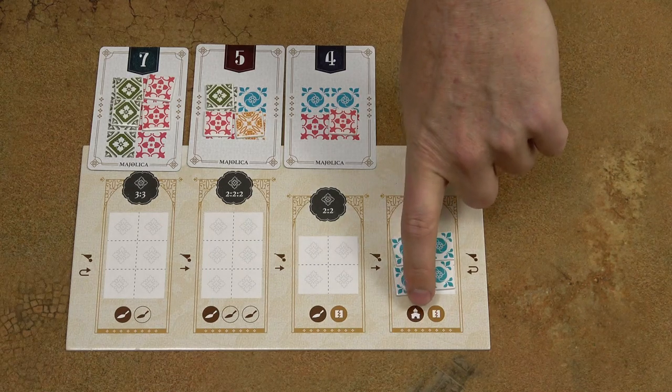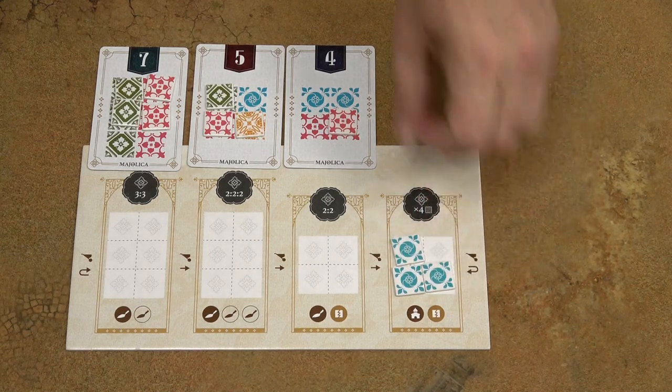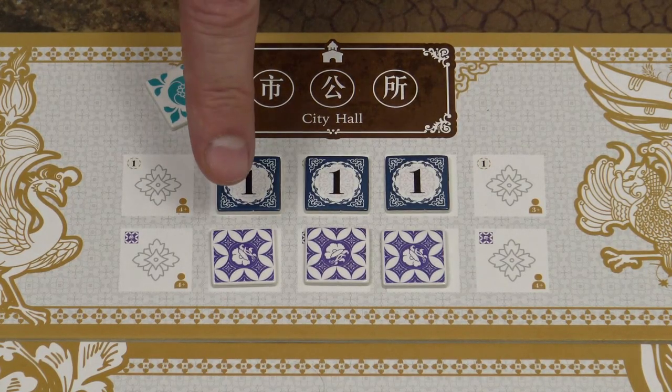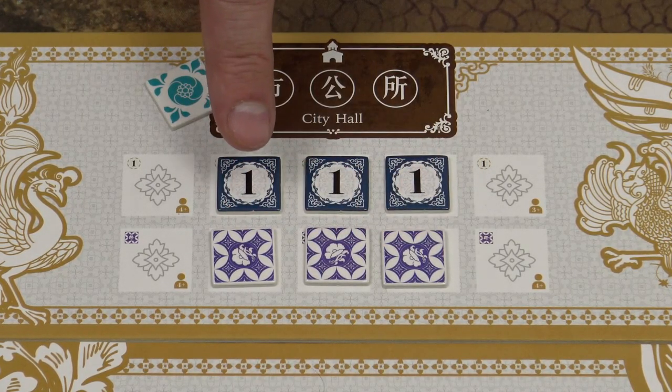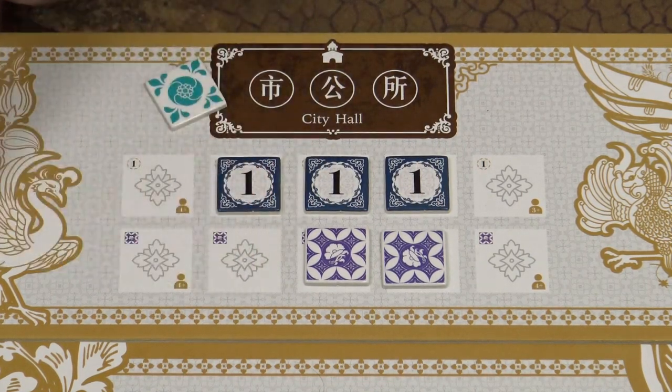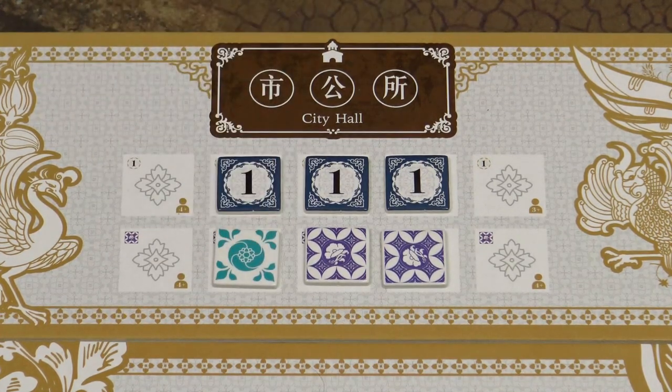This symbol means that I need to take one of the tiles and place it to the city hall. I take the tile from the fourth workshop and replace one of the tiles over there. If there are any purple tiles present, I first need to take that purple tile and replace it with one of my tiles.